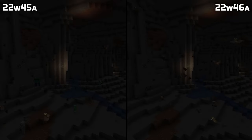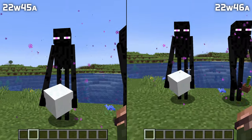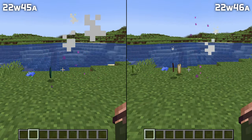Bats have now learned to actually use their wings again when flying. And when killing an enderman, the drop is now the same as if that block had been silk touched. That means endermen holding powder snow no longer magically conjure up a bucket, and potted plants and candle cakes no longer vanish.